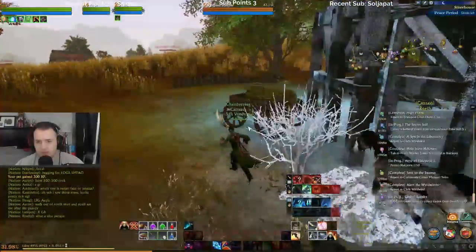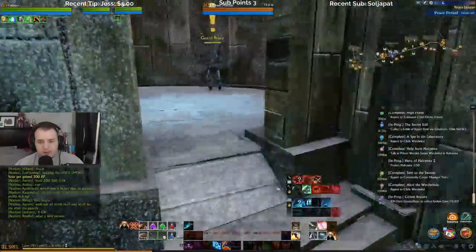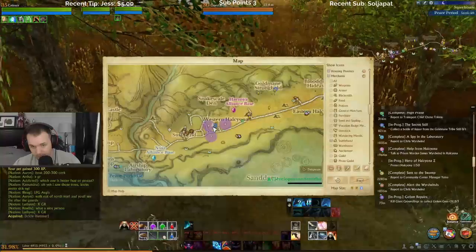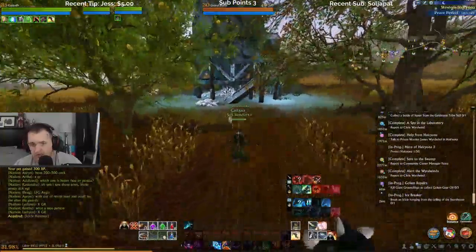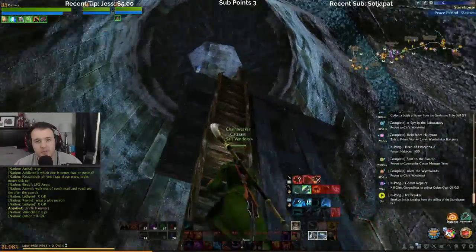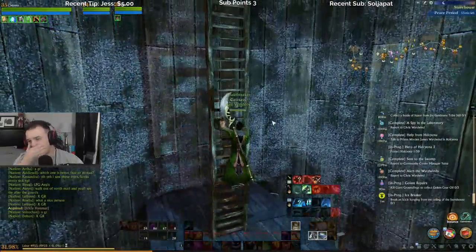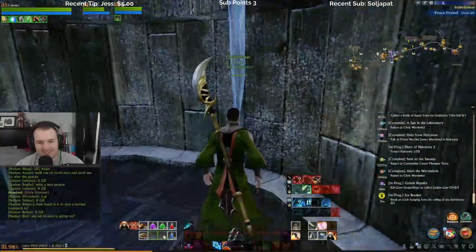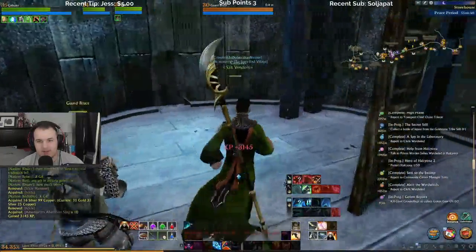There's a quest right here — Guard Bruce. What does he want? Break an icicle hanging from the ceiling inside the storehouse. All the way up top — yep, I see it. Going up and up — oh my gosh, it just fell. Did I need to break all of them? Just one — nice.